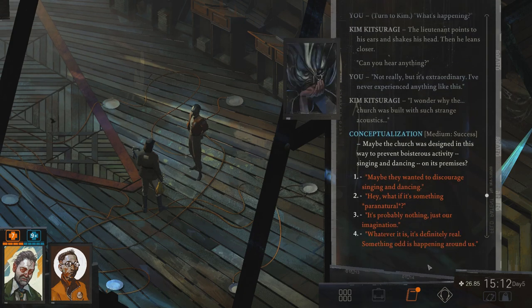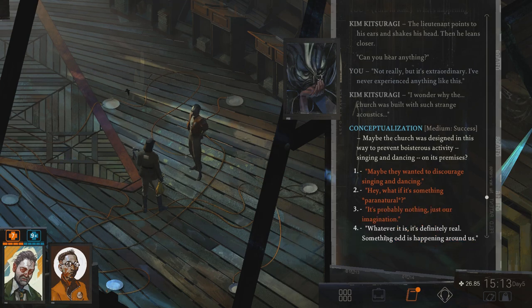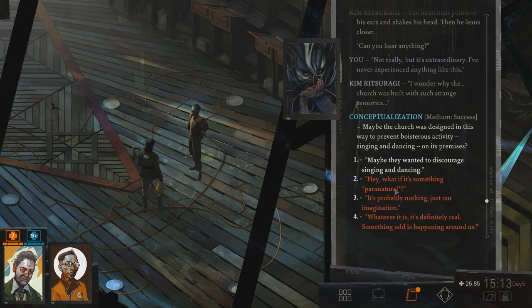Hey, what if it's something paranatural? Not supernatural. It's probably nothing, just our imagination. I don't think so — whatever it is, it's definitely real. Something odd is happening around us. The lieutenant doesn't reply, but you can sense him tense up next to you. Let's look up into the bell tower. The orderly rows of ceiling panels become barely visible, then disappear completely in the darkness of the tower overhead.